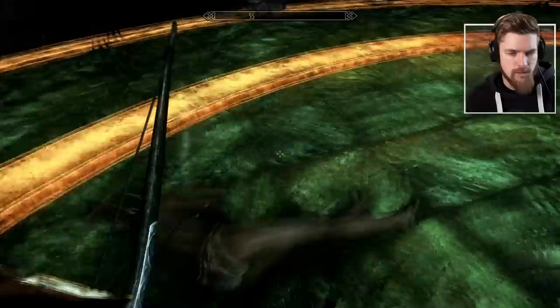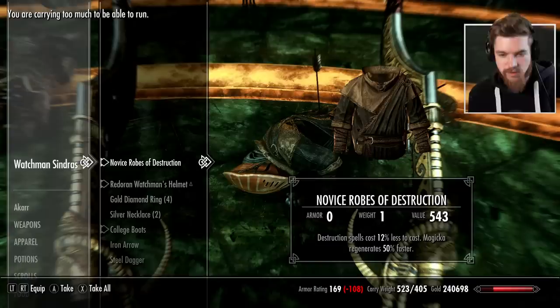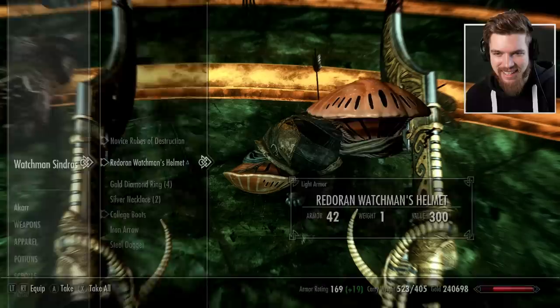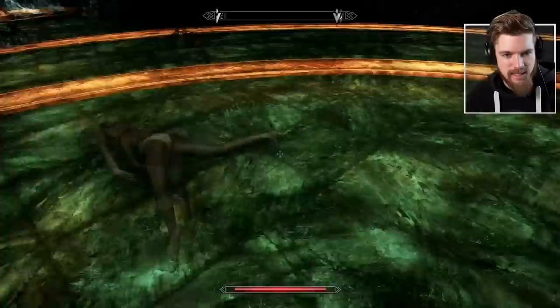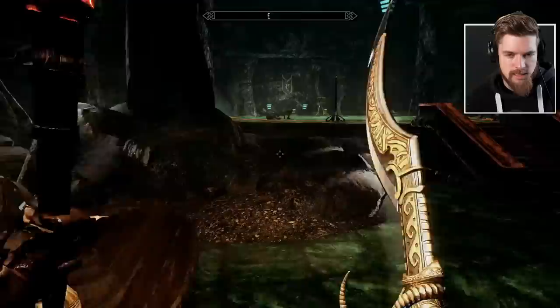The next body is Ethra, who doesn't have a journal. And this was the mage with the mushroom on his head — Novice Robes of Destruction and the Redoran Watchman's Helmet. It's so funny — it's like the crab shell, isn't it? How can you even see out of that? It looks very alien. Everyone's now stripped of their armor in this temple, and it's kind of unnerving.